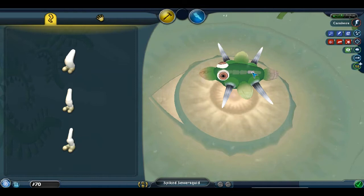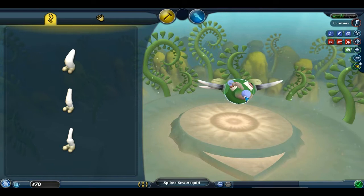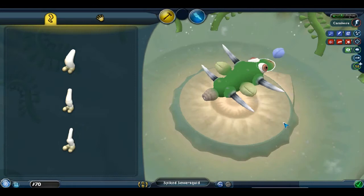You can rotate your parts, or you can extend or shrink the length of your creature, and then you can move things around, change their size, make them big or small, and of course add or remove body parts.